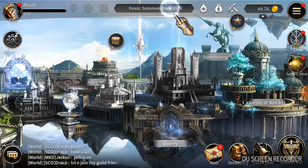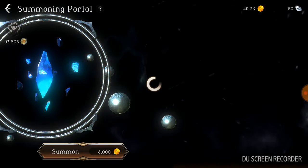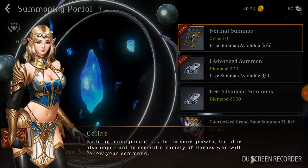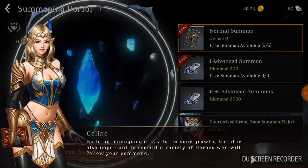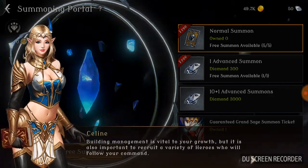The first pop-up you see in this game is not a 'buy this' prompt — it's a tips and tricks tutorial walkthrough. There's a special event notification too. No pop-ups saying 'purchase this' right off the jump.